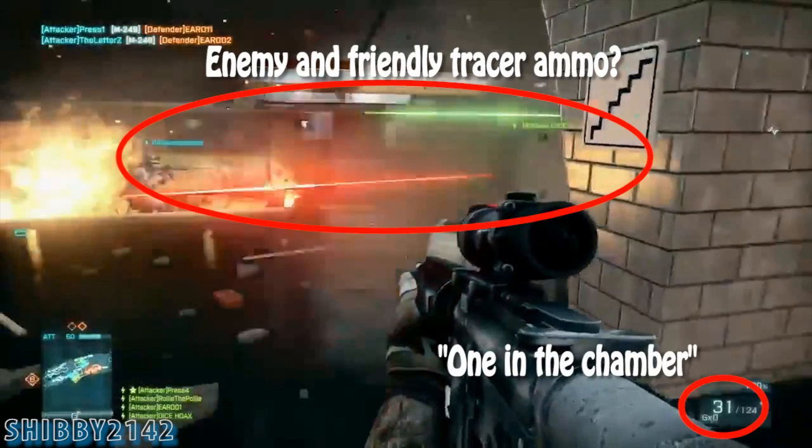For a second here I thought I was watching Star Wars — there's red and green tracer ammo flying across the screen, so I'm not sure if there's enemy and friendly tracer ammo. Obviously it's some kind of firefight. One thing Battlefield 3 is doing that I really like is the one-in-the-chamber mechanic: if you reload before your magazine is fully empty, there's still one in the chamber, and you'll end up with 31 ammo. That's pretty cool.